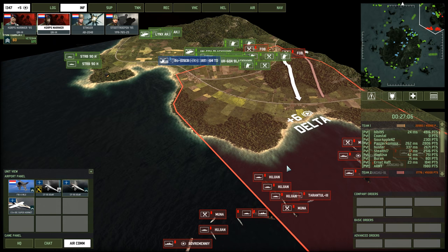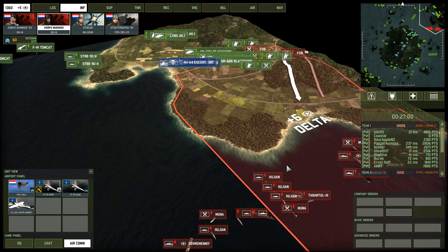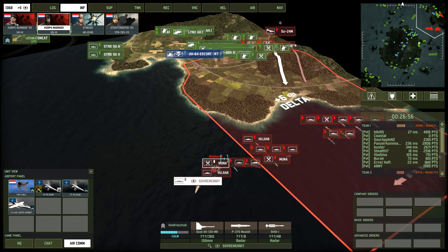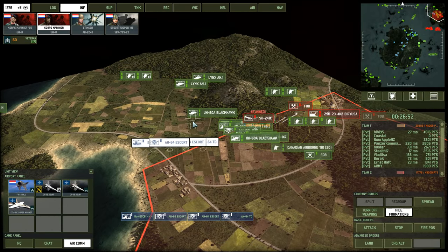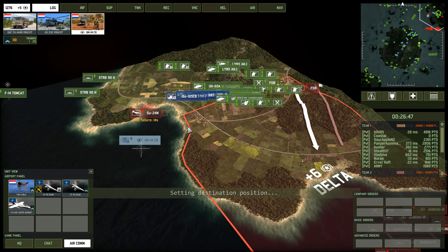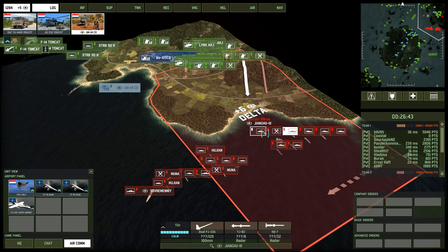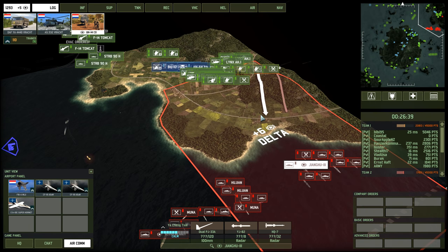I just said that if we kill the CV we get the game — it's not technically true though, not with all of these ships nearby. That's gonna be a very big issue. We can, however, try to capture this zone. Let's capture the zone and then punch these ships with anti-ship missiles and tanks — because if we capture this, I can finally field my tanks.